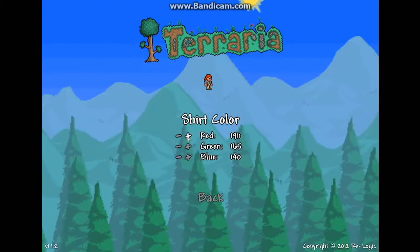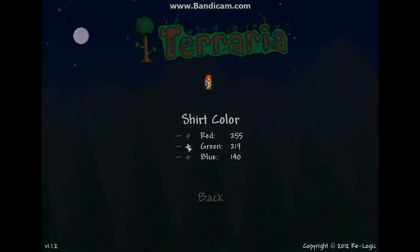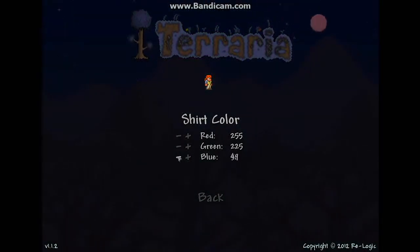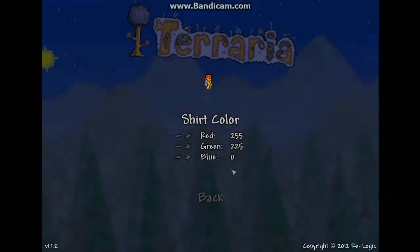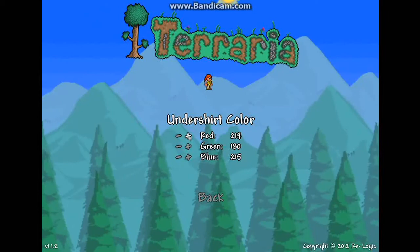For the shirt, she has like some yellow overalls or something. To make them kind of a goldish color, because that's what they are, put red all the way, green 225, and blue zero.